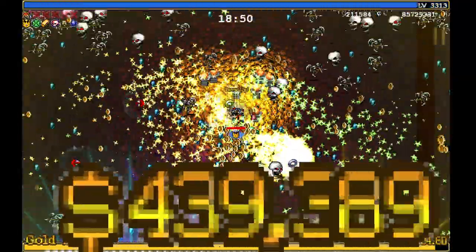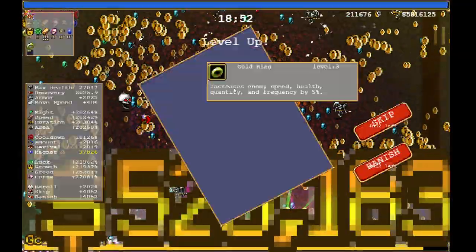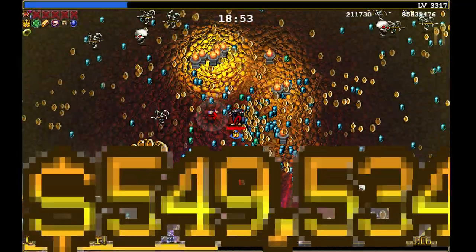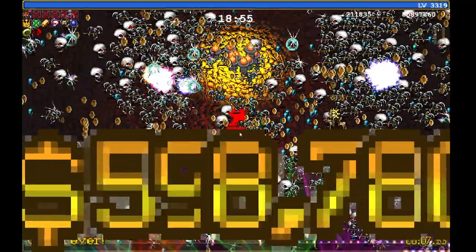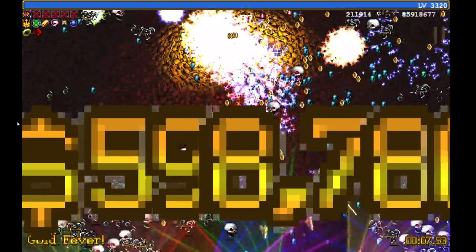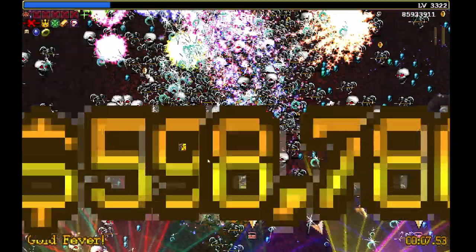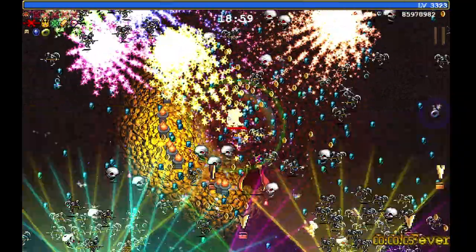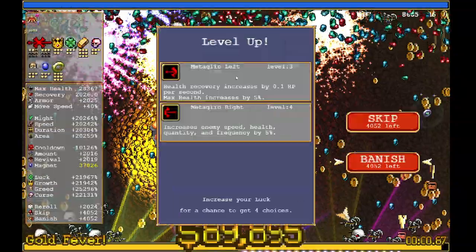This also means we can get the extra power-ups here — specifically the gold, and one of the metal agos will curse you and give you more enemies to kill, which means more money. Now we're just going to go ahead and max all four of these out. We also want the Silver Ring because it extends the duration of abilities, and I believe this includes the Gold Fever.